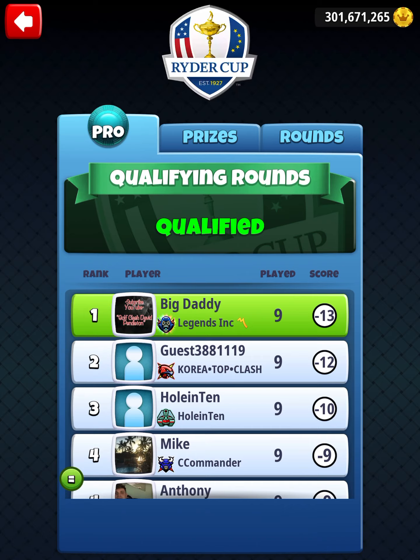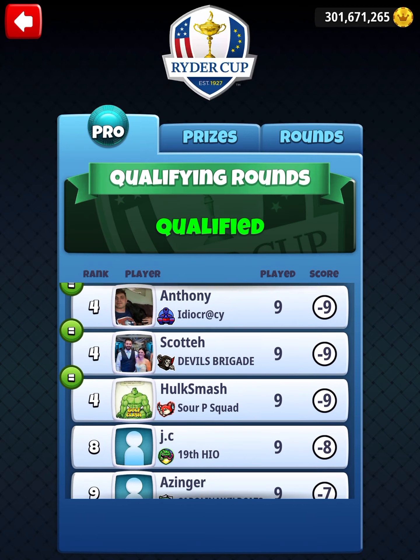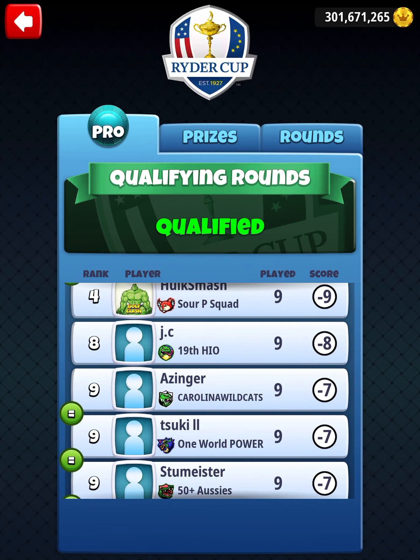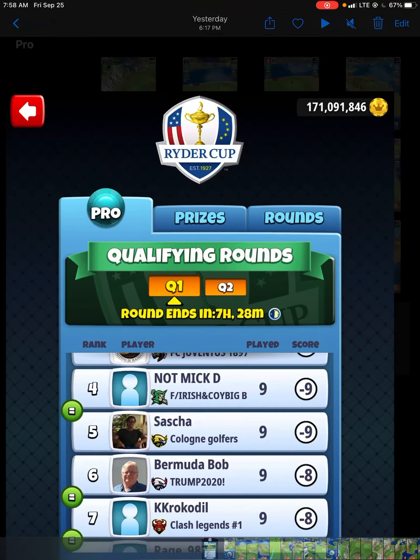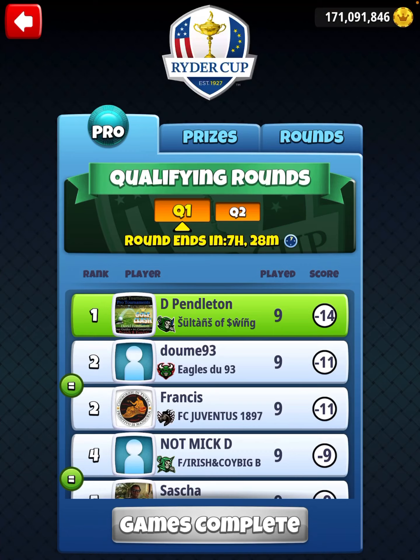Yesterday I played this course first and ended up with a minus 13, which puts us qualified one stroke ahead of the next best person. You really see the scores just kind of fall off the cliff — from my minus 13 to a minus 12, then a minus 10, and then a whole bunch of minus nines. I chose to play my other pro account and finished with a minus 14, improving by one shot. Scores will be a little higher today as people start releasing content and studying guides, so I'm going to give you a pretty detailed walkthrough of each hole.